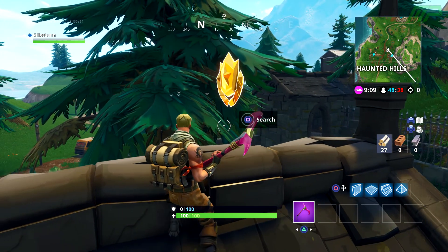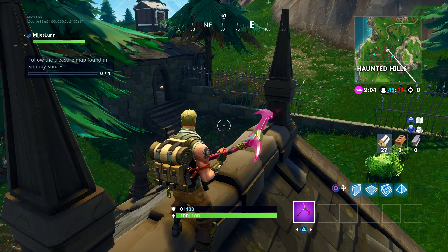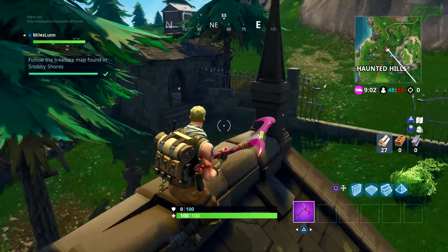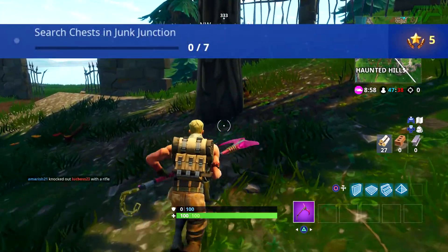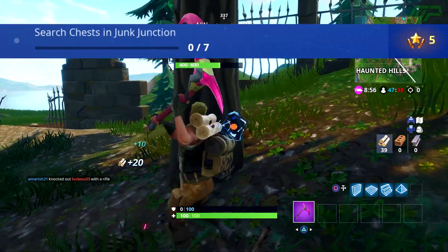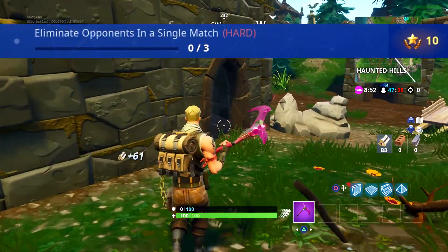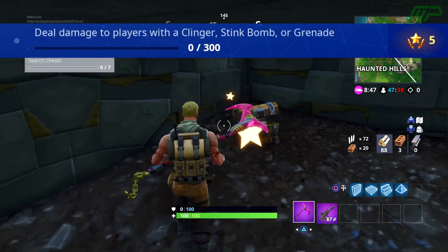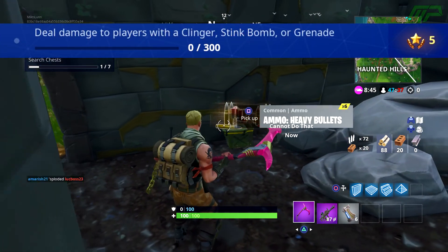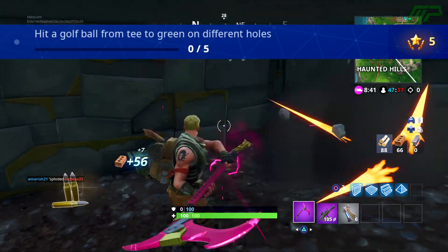There is also the hidden treasure which you guys will know about by now. To unlock this hidden treasure, you first need to complete all of the Week 5 challenges. So you need to collect the treasure which I just mentioned. You need to search 7 chests in Junk Junction. You need to use 3 Rift Portals. You need to eliminate 3 opponents in a single match. You need to deal 300 damage with a Clinger, Stink Bomb, or a regular grenade. You need to hit a golf ball from tee to green on 5 different holes.